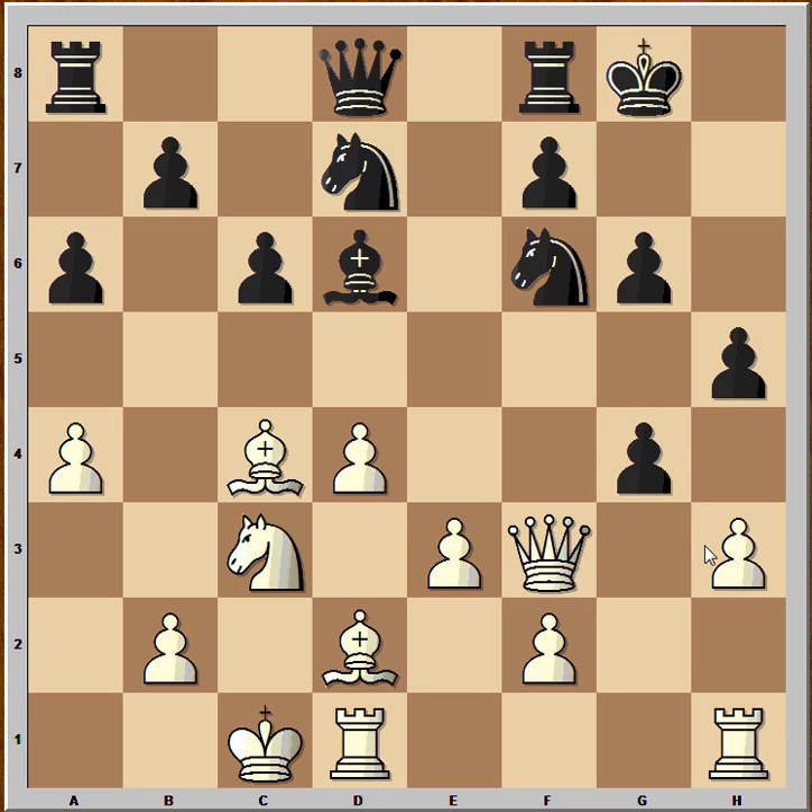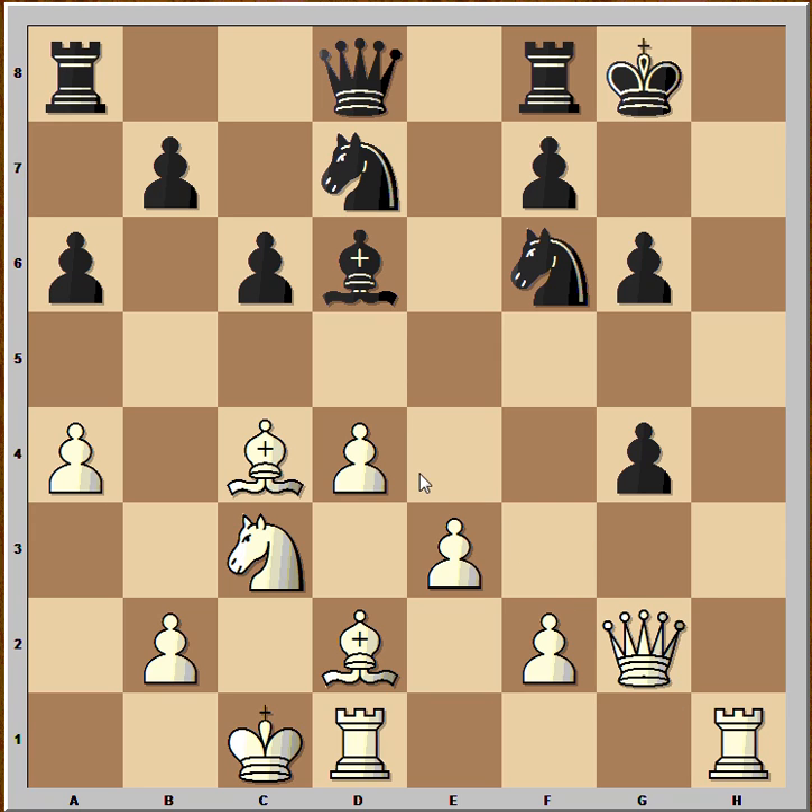g4, pawn takes pawn, pawn takes pawn. In case if knight takes, then queen goes to g2, black captures with the pawn, and queen to g2.